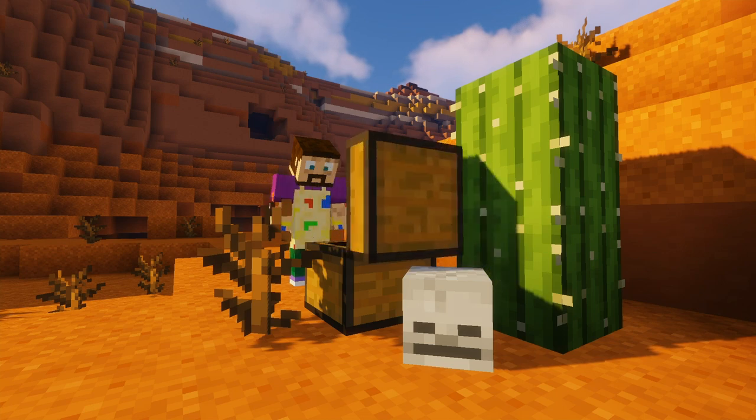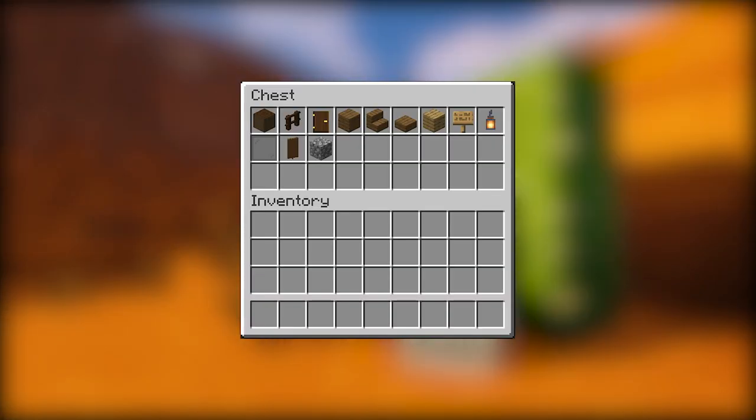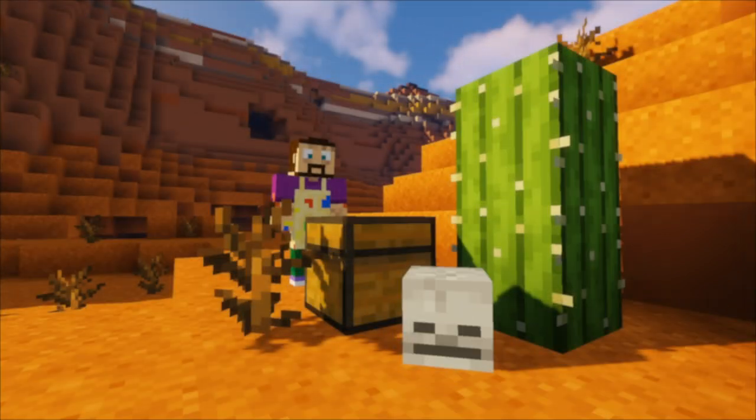For this build you're going to need some stripped dark oak logs, some dark oak fences and doors, some spruce planks, stairs and slabs, some oak planks and oak signs, some gray glass panes, some brown banners, and some cobblestone. Not a lot really — pretty doable in a survival world.